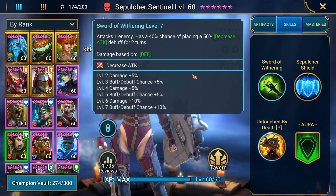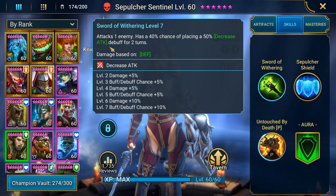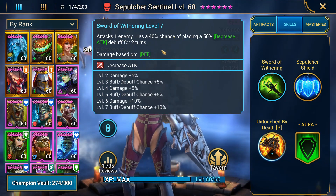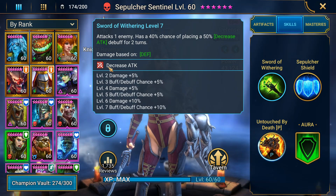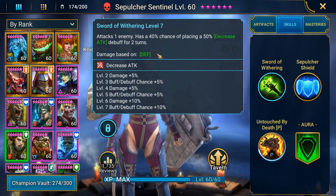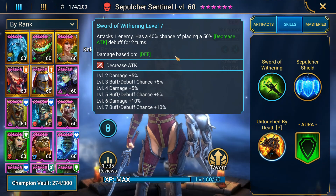What makes her great is on her A1, she attacks one enemy and has a 60% chance when booked of placing a 50% decreased attack debuff for two turns. She is one of the few champions in the game who has a consistent decreased attack of 50% on her A1, which automatically makes her good off the bat — puts her in league with Jareg, Tayrel, Paidma — those champions you really need on your clan boss team.